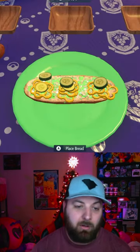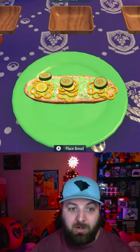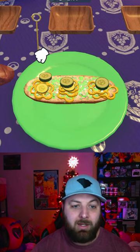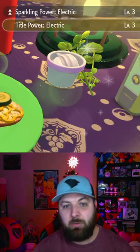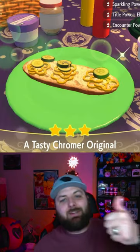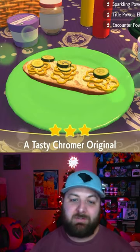The top doesn't matter, so if you're going to knock stuff off, don't put the top on — throw the top away. Stick the pick in the middle and it'll still make the same sandwich: Sparkling Power level 3, Title Power level 3, and Encounter Power level 3.